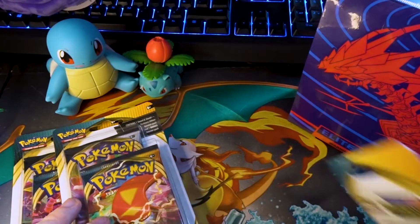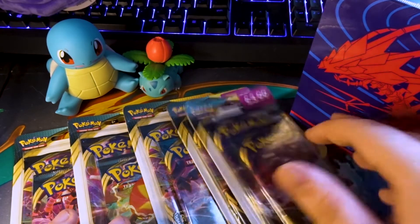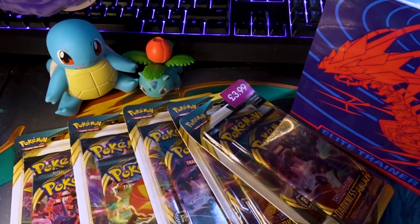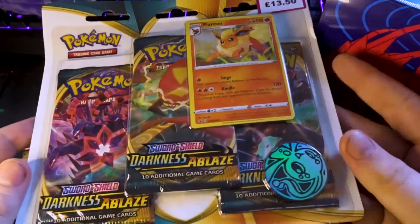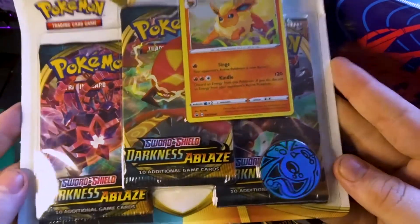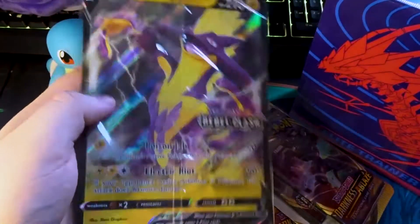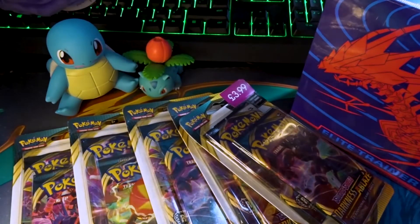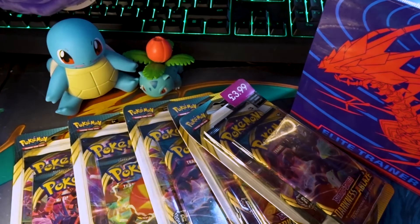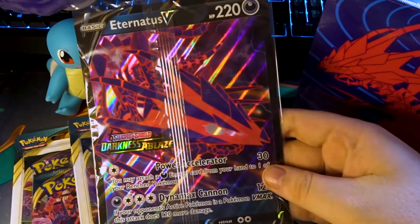So that's two, three, four, and five. I also then have one of the Blister Packs — the Flareon Blister Pack with the coin, Mantine coin. And just to quickly show, if you buy it at select retailers, you get these kind of promo cards. So this is the one for Rebel Clash, it's a big Toxtricity V. And a Darkness Ablaze one — Eternatus.